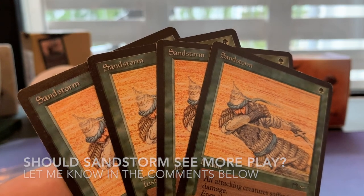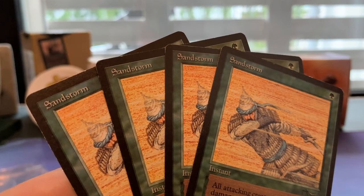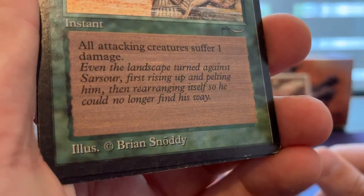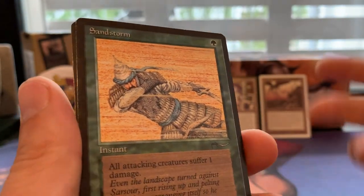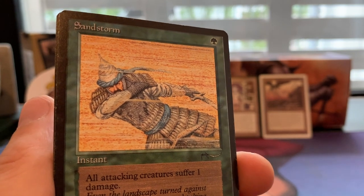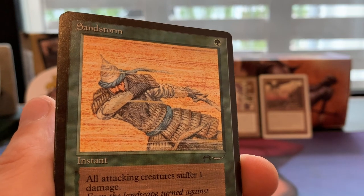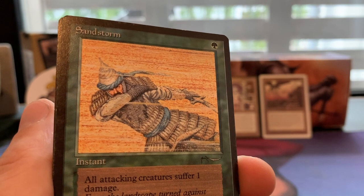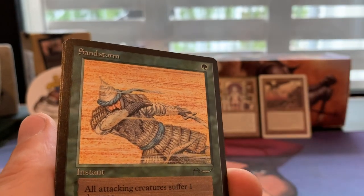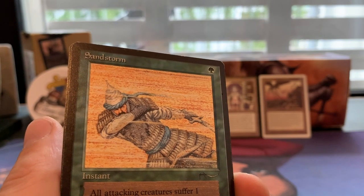These Sandstorms — let me know in the comments how you feel about this card. I think they're more useful than you might think. First, they could be good in a sideboard strategy against weenie decks. They're also nice with a Prodigal Sorcerer. It's one green from Arabian Nights, beautiful art by Brian Snoddy. It says 'all attacking creatures suffer one damage' — I love that wording. You see Savannah Lions a lot, and also decks with Llanowar Elves attacking as a mana dork — this can punish them for it.